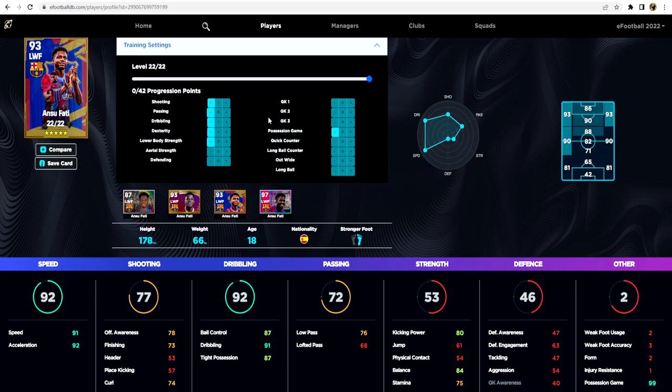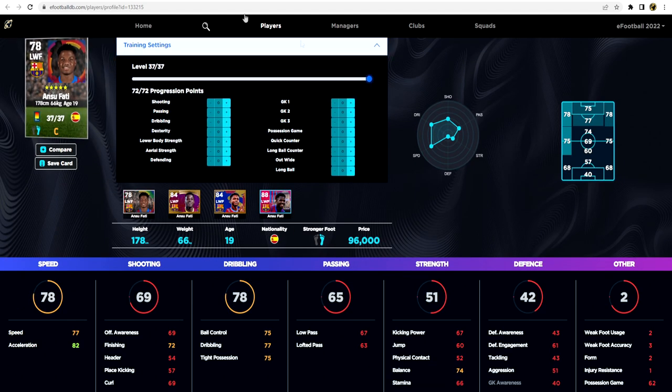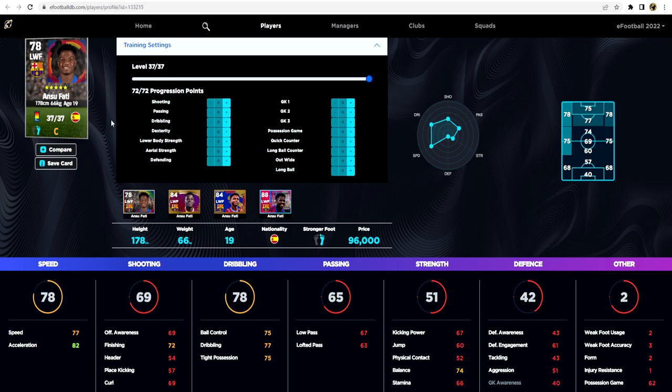If we look at his actual standard card and max it out, he's got 72 progression points compared to 42 on the legend card — 30 more progression points. The legend card has B-form, which is a big one, whereas the standard card has C-form with the current live update. Once we put possession up to 99 — that needs four points — we can leave that at 92 and then focus on boosting speed into the 90s, which will take a lot of our progression points, with the rest going into dribbling.